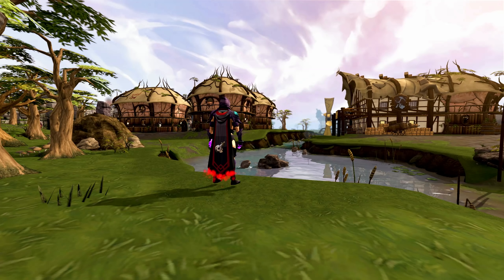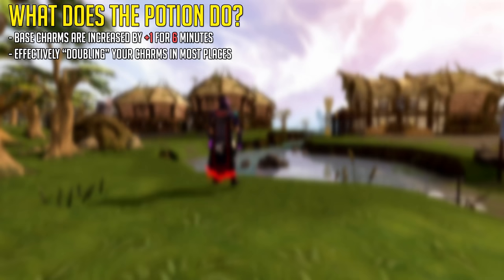In this video I'm going to teach you how to get charms easily and fast, but first we're going to take a look at an item that you can get right now that allows you to get pretty much double charms in most areas of RuneScape, and that is the Charming Potion. The Charming Potion gives you a base plus one charm drop on any monster's charms.